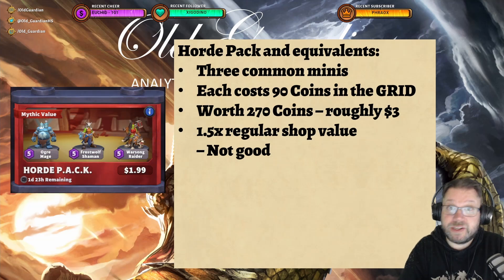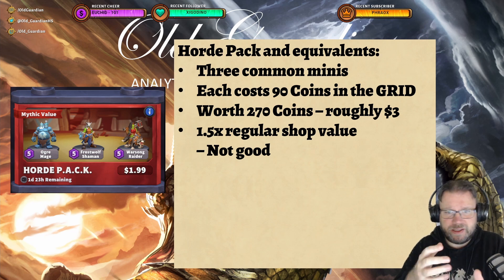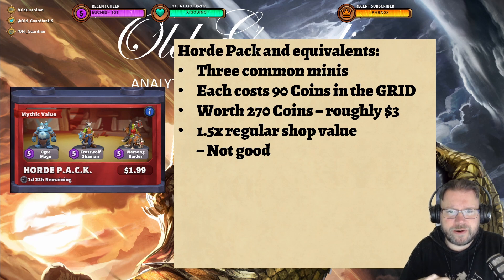I'm going to show you a bunch of examples of what's currently being offered at various levels. For example, we have the Horde Pack or equivalent, something that you get offered very early in the game. I picked a Horde Leader, so I'm getting offered a Horde Pack. That's going to give me three common minis: No Grammage, the Frostwolf Shaman, and the Warsong Raider. Each one of these when bought from the grid would cost 90 coins, so this is worth 270 coins, which is roughly $3 with the shop prices. So this is around one and a half times the regular shop value, and that's actually not very good value at all.